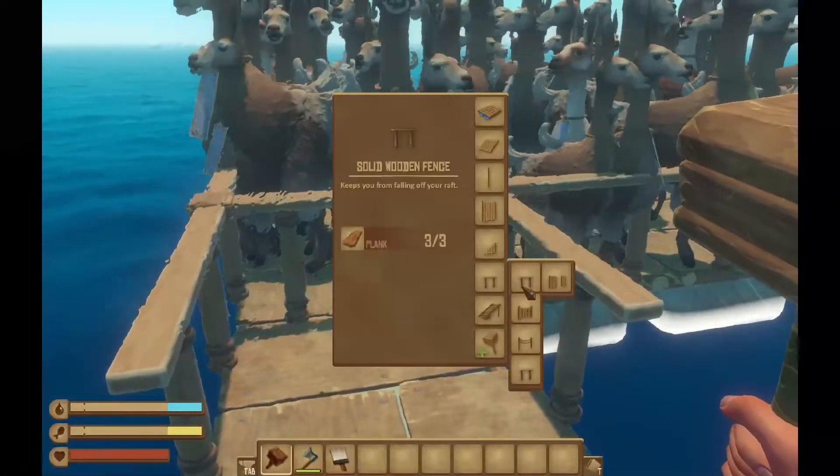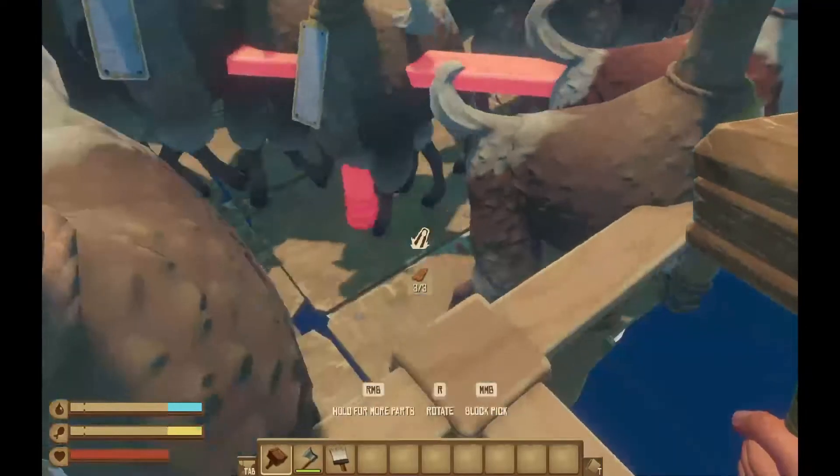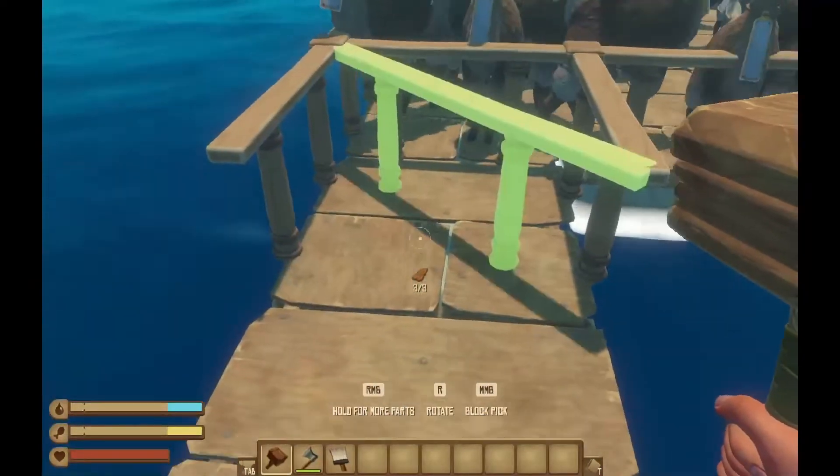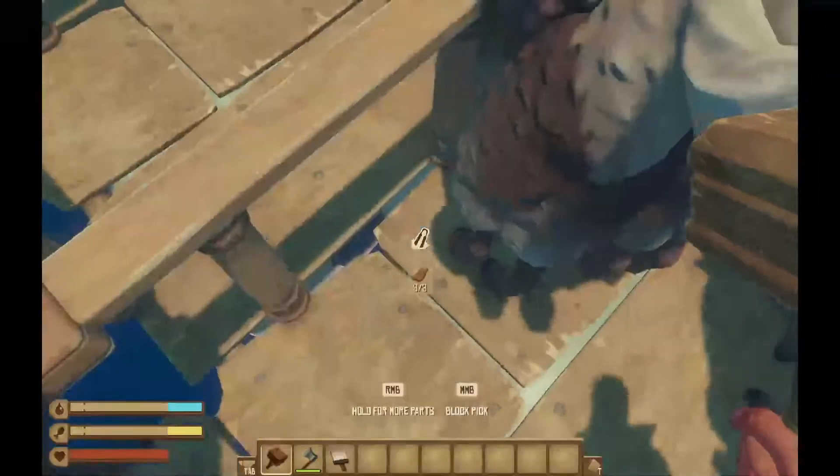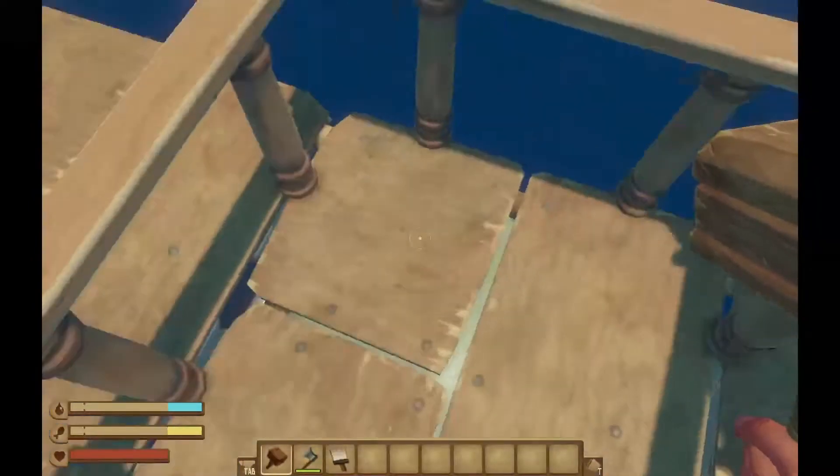Now that we have all 100 llamas on a 4 by 4 empty space, let's see if we can move all of them into one square space and if they try to escape when that happens. Just pick each of them and let them down where we need them.